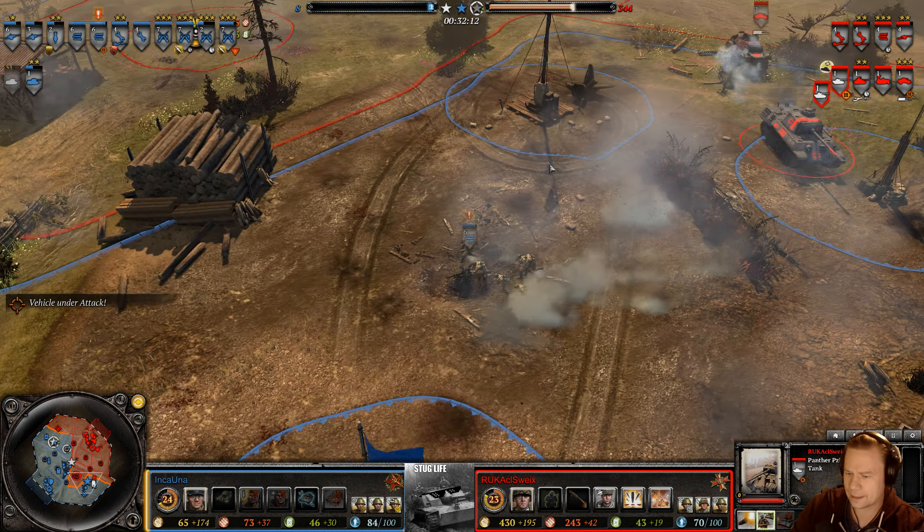A new T34 is on its way for Incauna — that could even the playing field. Incauna needs a triple cap to drain Nico's VPs fast. A well grenade connects but not enough prior damage was done to the Panzer 4 to snare it. Double miss from the StuGs — not what you want in this situation. The mine-sweeping team tries to control a VP. A marked target appears on the Panther.